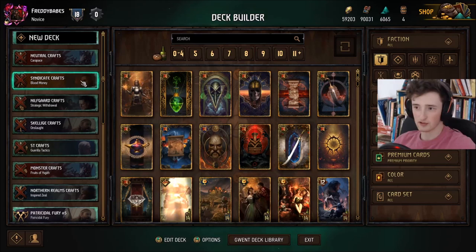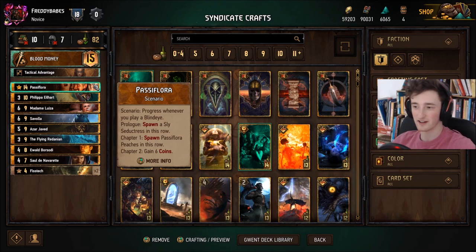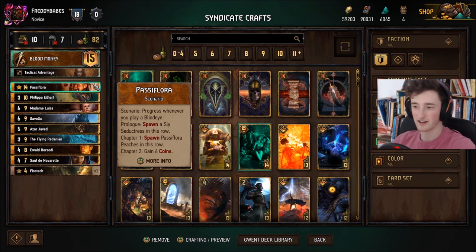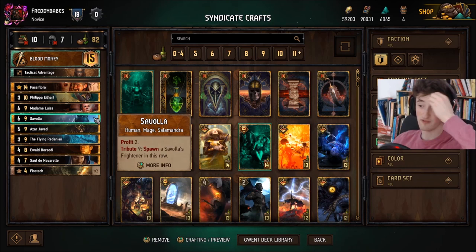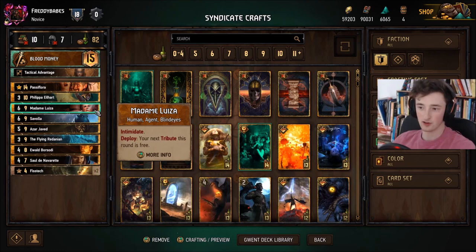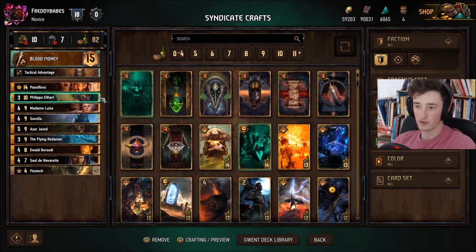Let's move on to the factions. First up, let's talk about the Syndicate cards. First up, we have Passiflora, the Scenario. This card is very, very strong — arguably one of the strongest cards in the game in terms of point potential. So if you play Syndicate, you can definitely consider this one; you need Blind Eyes to trigger it, but that's not a problem for Syndicate decks. Most importantly for Syndicate, I would say, is Madame Luisa and Savola. You want them both together — craft them both together. They're very, very powerful working in conjunction. Luisa triggers the Tribute of Savola for free, so you get a ton of points for a relatively small provision count. I would recommend crafting these two first for Syndicate.